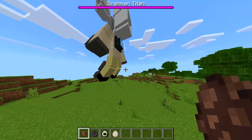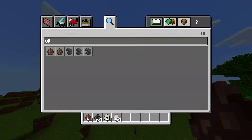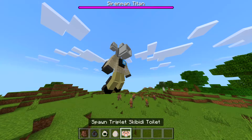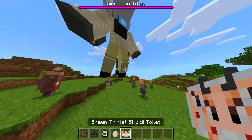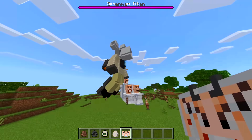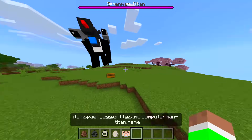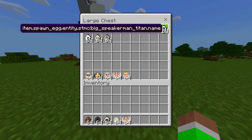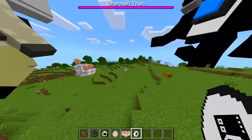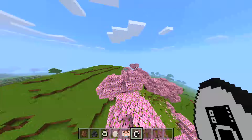Maybe if I spawn in some more villagers, or some Skibidi Toilets — some triplets — maybe it wants to fight those. It looks like it's kind of stuck right now to be honest. Let's move on to the next one. We got Speaker Man! Did it just hit me from there? How is that even possible? I don't have enough room in this world — these titans are just too massive.